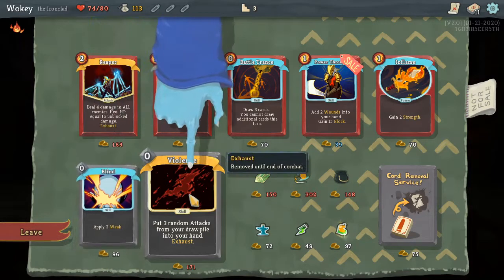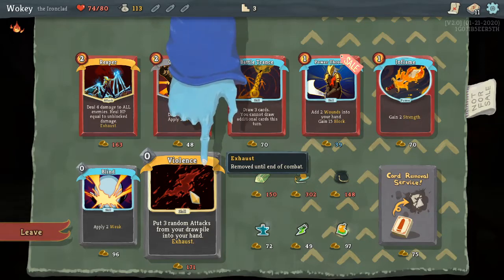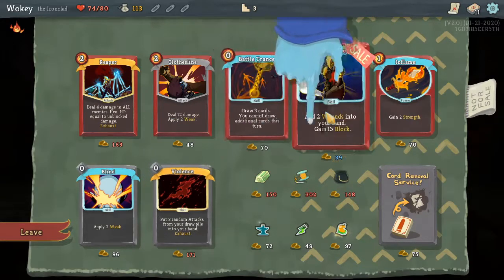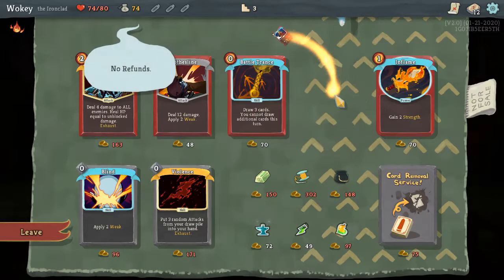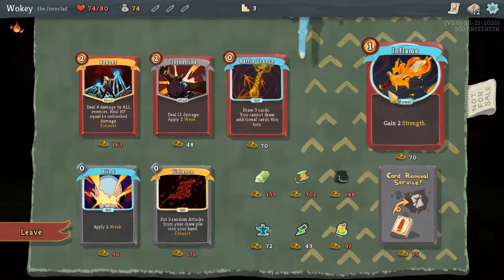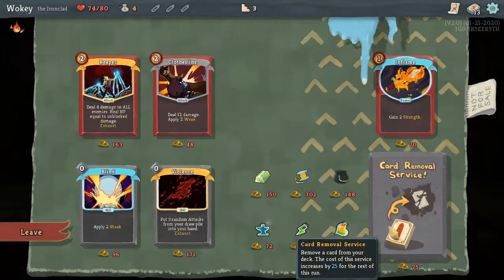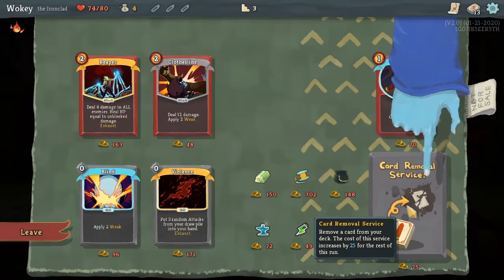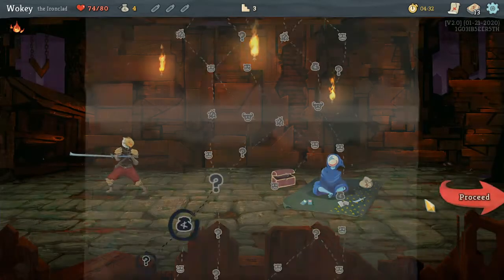Let's see. Violence — puts three random attack cards into your hand. Exhaust. Ooh, powerful throw — add two wounds to your hand, 15 block. I kind of like that, no refunds. Almost like that. I can remove a card? I don't have any. Alright, later dude.